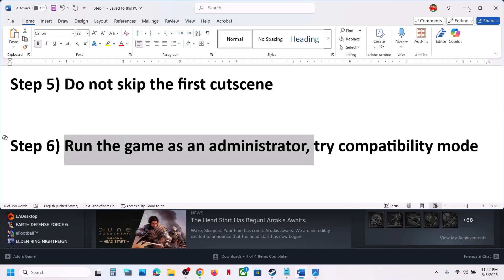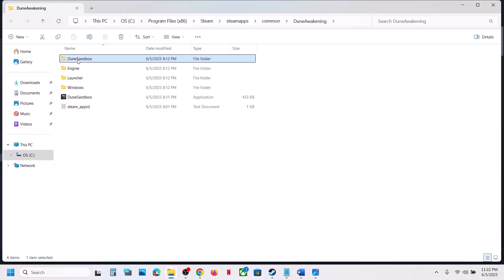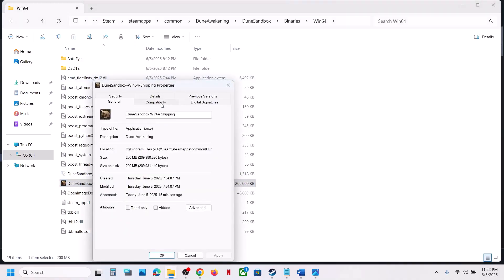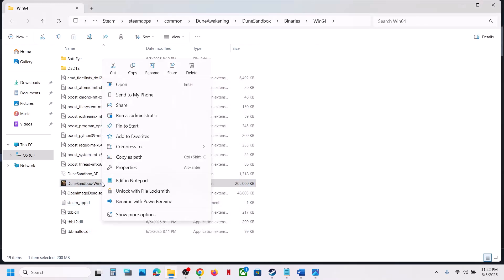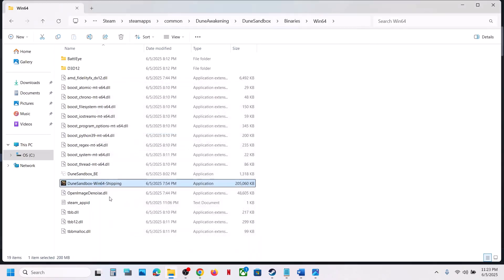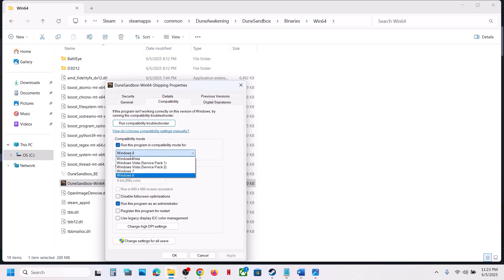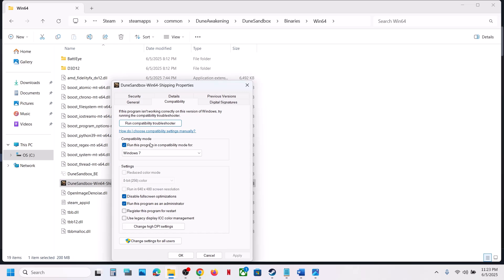The next step is to run the game as an administrator. Right-click the game, select Manage, click Browse Local Files, open the 'Binaries\Win64' folder, right-click the game exe, select Properties, go to the Compatibility tab, and check 'Run this program as an administrator.' Click Apply and OK, then launch the game. If still not working, try selecting Windows 8 compatibility mode, apply and check. If still not working, try Windows 7. You can also try checking 'Disable full screen optimization.' If none of these work, uncheck them and move to the next step.